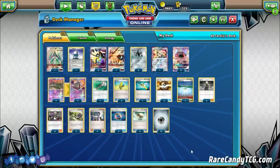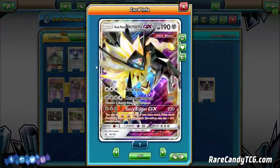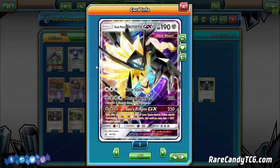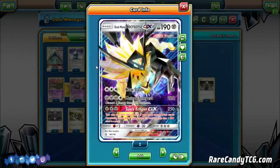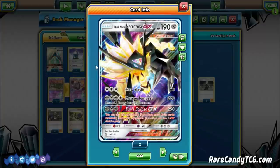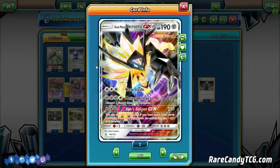The main attacker is Duskmane Necrozma GX, the new tanky beat stick from Ultra Prism — 190 hit points, which is fantastic. The main attacks we're looking at are Meteor Tempest: for 3 Metal and a Colorless you do 220 and discard 3 energy from this Pokemon, and Sun's Eclipse GX: for 3 Metal you do 250 but only if you have more prize cards remaining than your opponent. This is our main attacker, just trying to take giant one-hit knockouts.